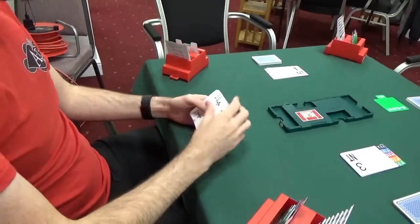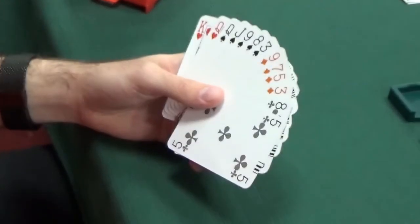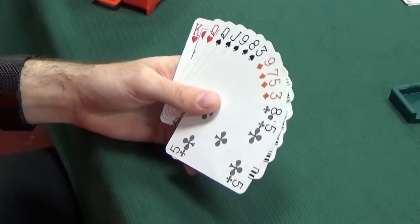North has eight points and not particularly good shape - certainly nothing to say over three no-trumps. So North's bid is easy. North would pass, and that would end the bidding.